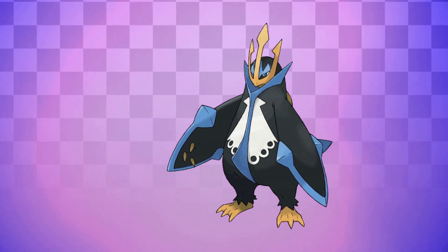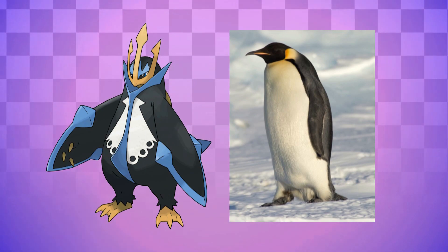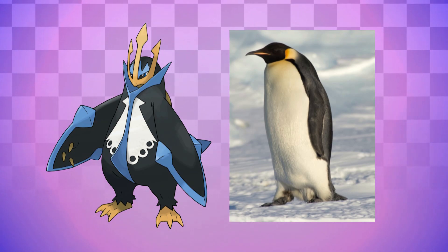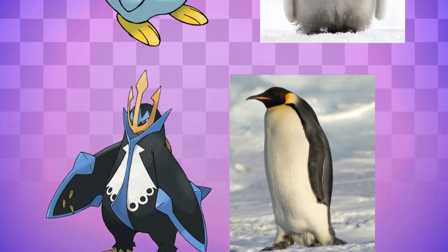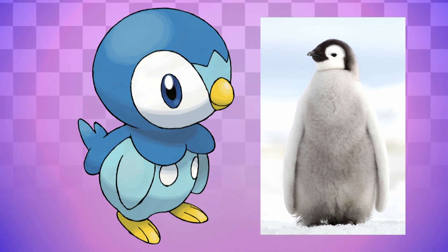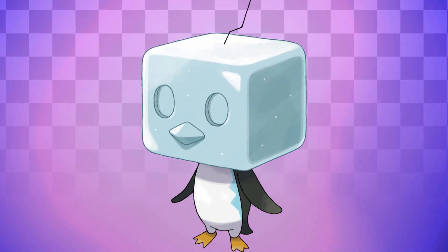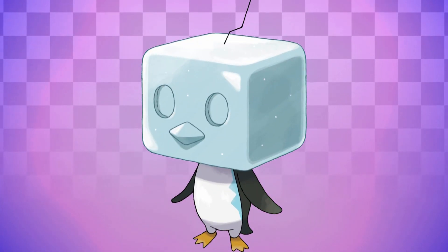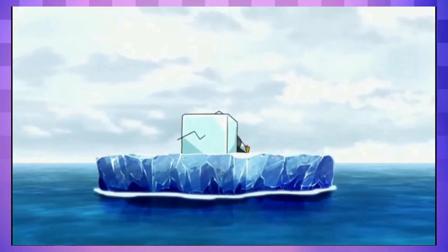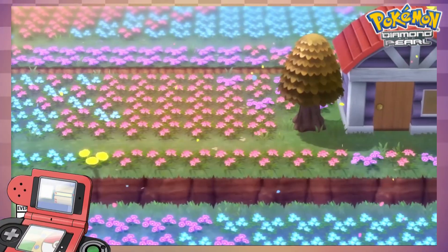And this just leaves us with Empoleon, which is pretty obviously based on an Emperor Penguin. But in terms of its design, it's anything but, with Empoleon being more of a generic penguin rather than looking like any specific species. In fact, it's interesting how much Piplup looks more like an Emperor Penguin chick than Empoleon looks like an actual Emperor Penguin. But of course, as of Pokémon Sword and Shield, another penguin Pokémon has come into existence — Eiscue, which looks like a regular penguin but with an ice cube on its head, hence the name. In all honesty, the look of this little penguin does appear to be the most realistic, even when comparing it to the Piplup line — at least when looking below the neck.